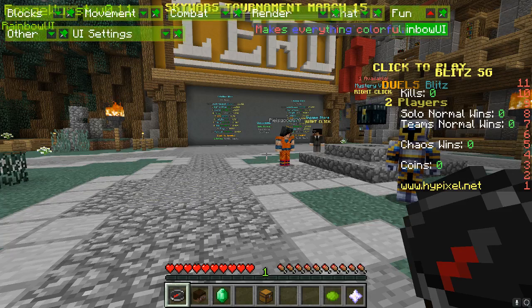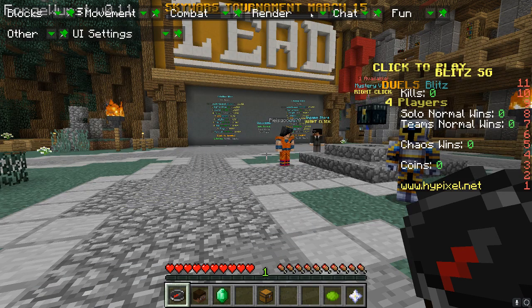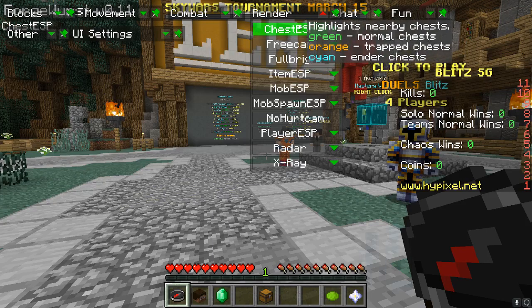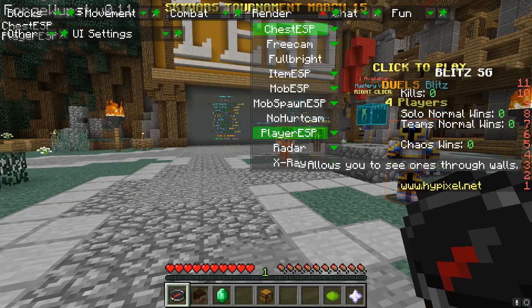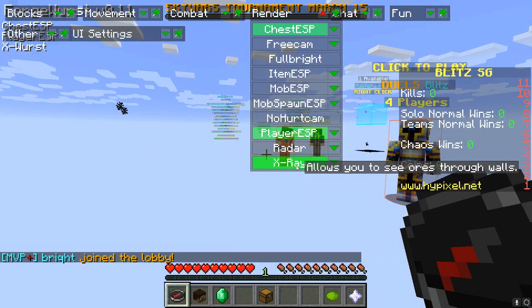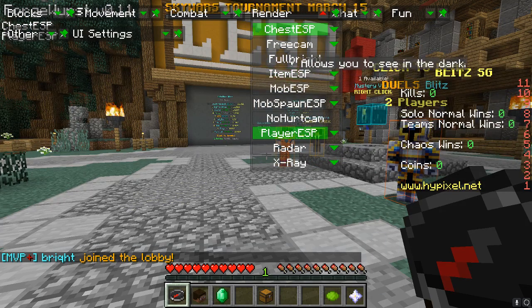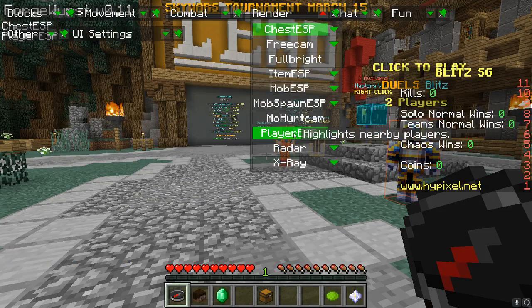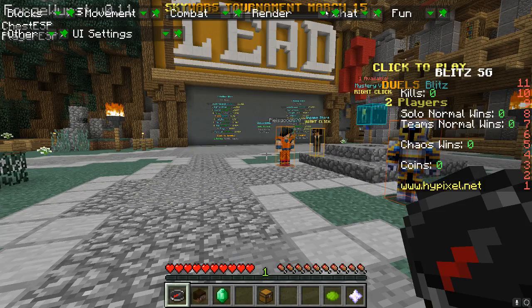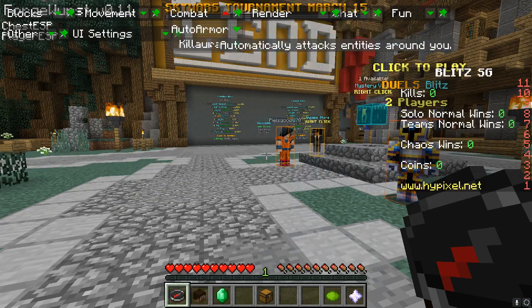This is what it looks like without anything enabled. There's 'Fun' which is just a rainbow UI, 'Chat Anti-Spam' so chat won't get spammed, rendering options, 'Chest ESP' which highlights chests, 'Player ESP' which highlights players, 'X-Ray' which shows everything underground, 'Item ESP', and 'Full Bright'. I usually use Player ESP and Chest ESP — those are probably the best two features.